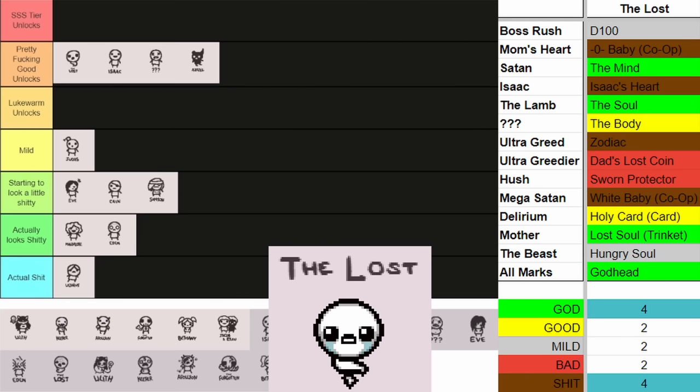Then we got Tainted Cain, the bag boy. The biggest thing you're probably wanting to try to get with Tainted Cain is the Soul of Cain just for the room unlocks, which is amazing. The Golden Pills are also very fun to have alongside the Gilded Key, which I think is very good. Other than that, things like Bagger Crafting can be okay situationally. I think Cain will go in Mild — he's kind of half and half. Tainted Cain is really only here for the Soul of Cain and Golden Pills; those are kind of throwing him a little higher than he should be.